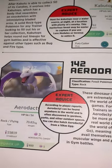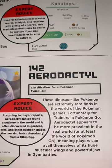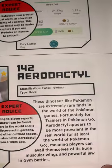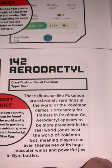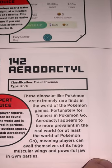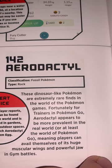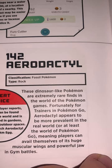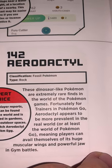Aerodactyl — HP is 56. Fossil Pokémon, classification Rock type. These dinosaur-like Pokémon are extremely rare finds in the world of Pokémon games. Fortunately for trainers in Pokémon Go, Aerodactyl appears to be more prevalent in the real world — or at least the world of Pokémon Go — meaning players can avail themselves of its huge muscular wings and powerful jaw in gym battles.